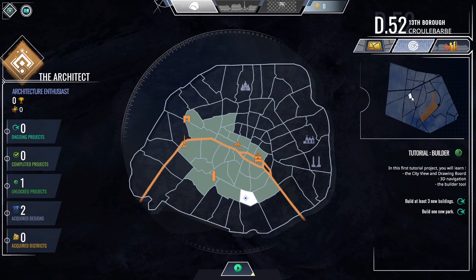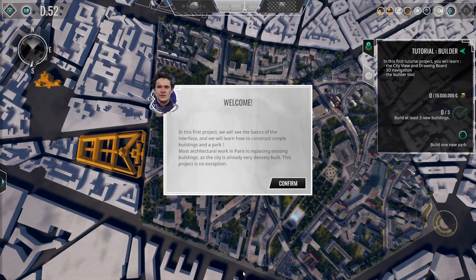Tutorial builder: in this first tutorial project you will learn the city view, the drawing board, 3D navigation, and the builder. Build three new buildings and build one new park — we're already starting off building! So I can already tell you the buildings around us in white we can modify as we select different districts. We'll be building the city in small slices and pieces at a time. If we want to visit any part of the city, we can click on the district and then more specifically the neighborhood and modify it as we choose.